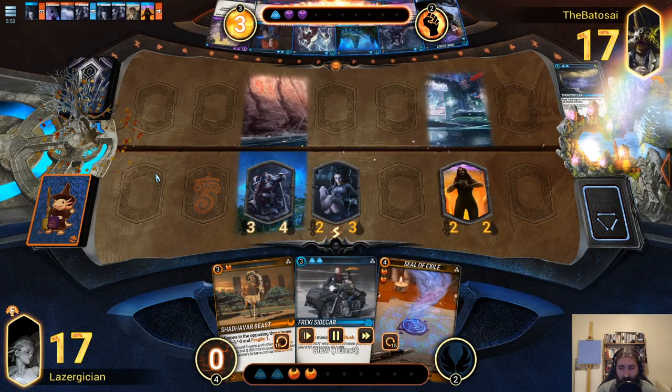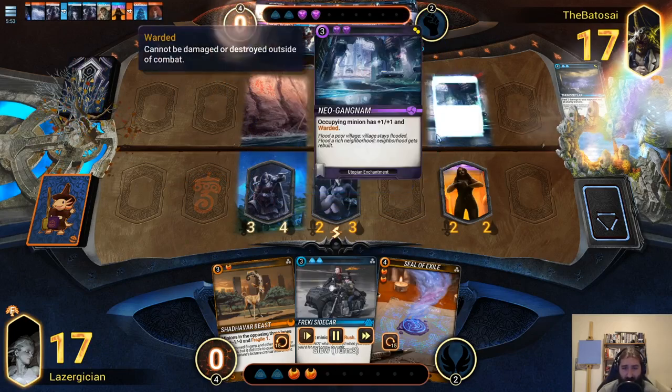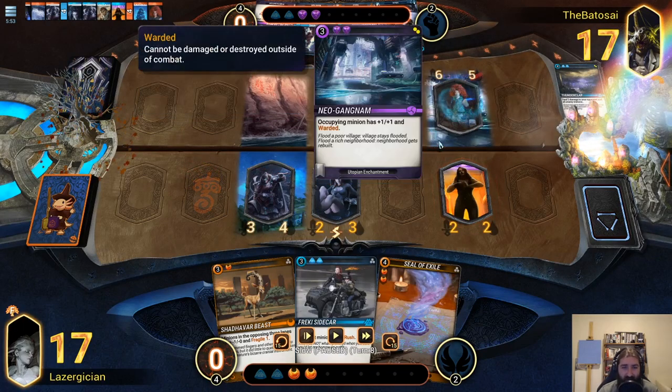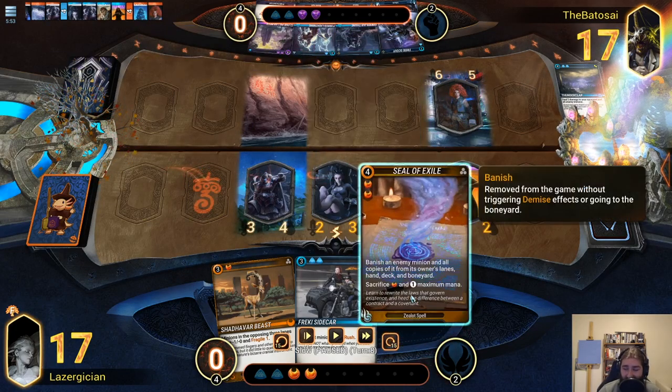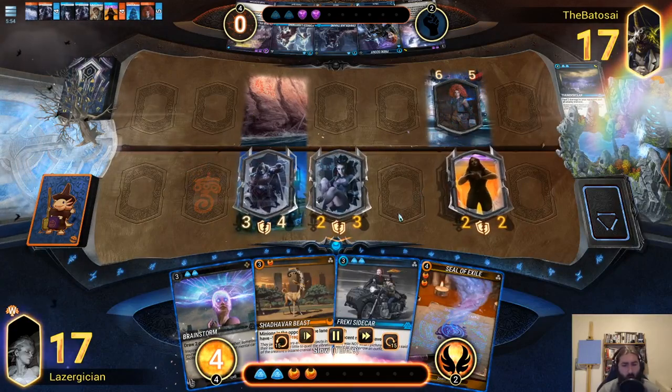I've only run Valkyrie Enforcer as a one-of, and this is exactly why — in some cases it just blows the game out. My opponent drops Cara, which is a really strong card: a 6/5 that grows. It has Warded because it's on top of Neo Gongam, but remember Warded means it cannot be damaged or destroyed outside of combat. The reason I run Seal of Exile — and the reason it's such a powerful card — is that it banishes the minion rather than destroying it, which means it can get around Warded. I'm going to play Seal of Exile on Cara and push a bunch of damage.